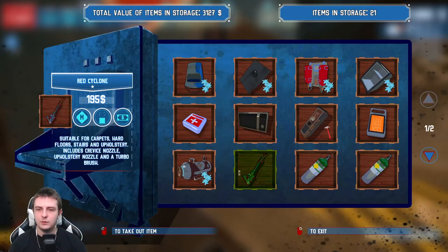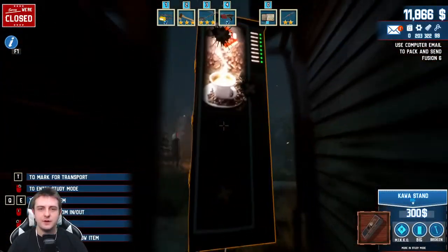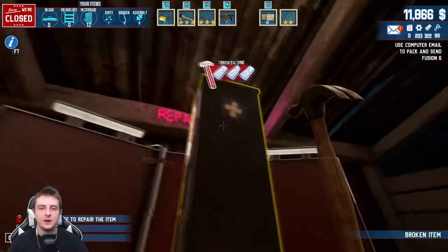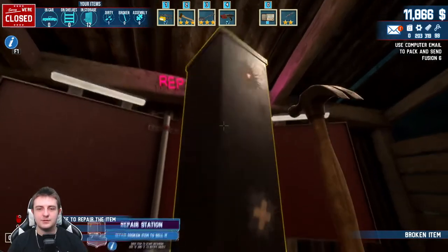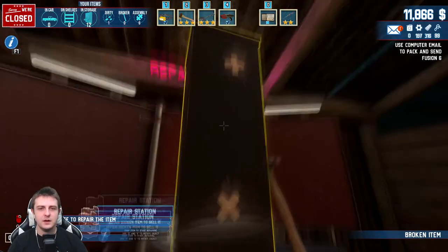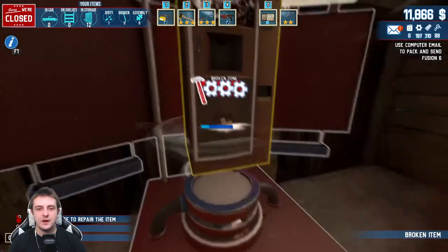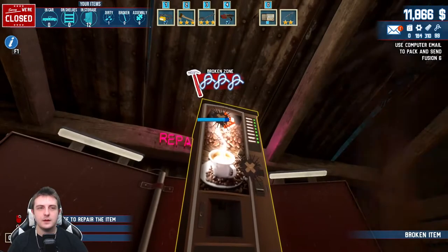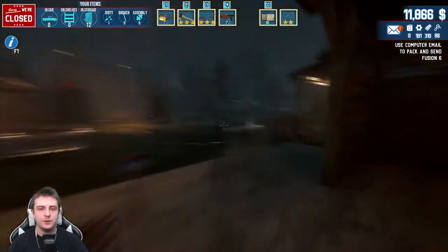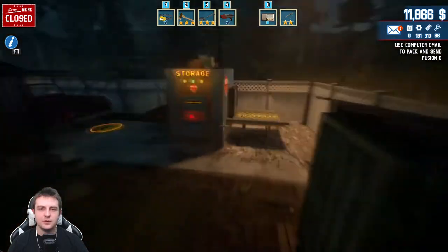What else do we have to build or fix? The cappuccino machine - yeah, that kind of coffee machine thing you mostly find in hospitals and stuff. We have a lot of materials, I'm not worried about materials at all. We did that in the early game. We have 12 items in storage right now, gonna make it 13. For assembly, I don't know if we have any available parts.